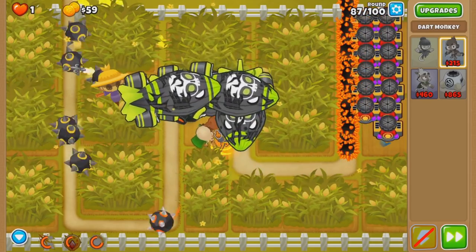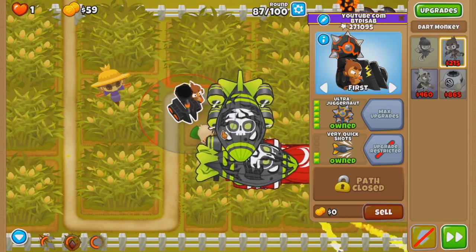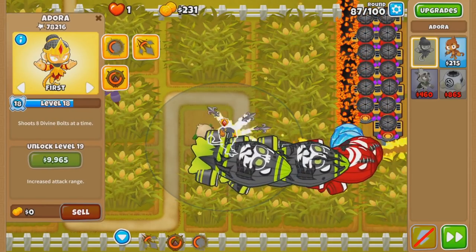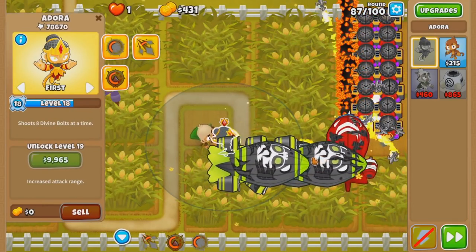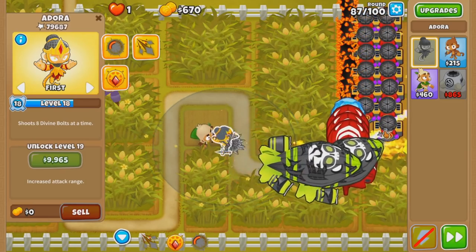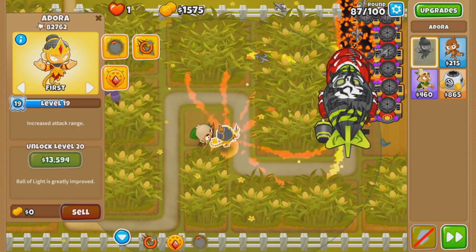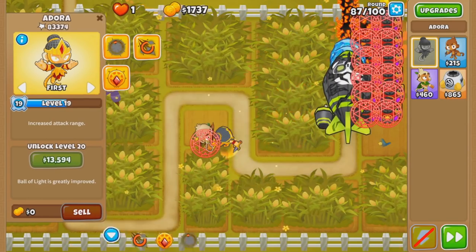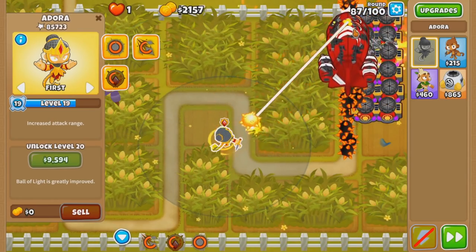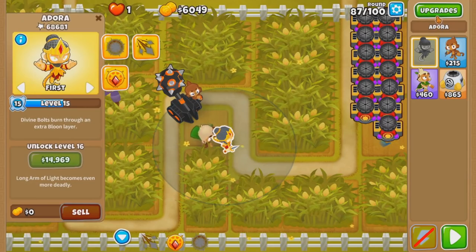Maybe one more sack of another dart monkey, and then get rid of it. One more, and then this time it's gone. I need Adora levels. Bam, level 18! Level frickin' 18, boys. And then for my next sacrifice, it's gotta be this one for level 19. Do I need level 20 Adora this round? It feels better. Dude, level 19 is useless. We just need level 18 Adora. There's really not much I can do to improve that.